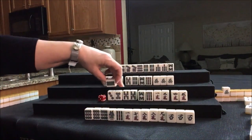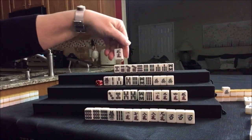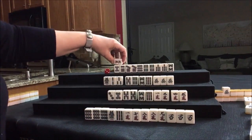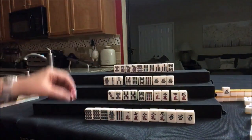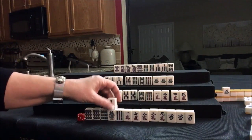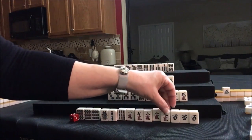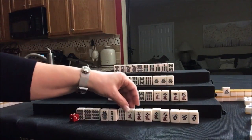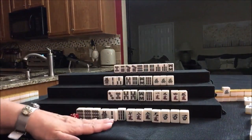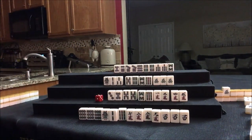Drawing for South — 8-dot. Drawing for West — 5-crack. Drawing for North — 5-crack, 1-crack. Drawing for East — 2-BAM, that's an outside tile. Pon, potential Chi, isolated, Chi, Pon — we still need a pair. Let's discard this 1-crack. So we're trying for Chanta here, recovering from 13 Orphans — not a bad recovery.